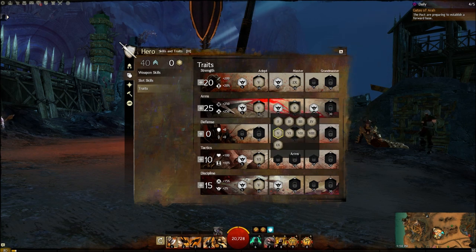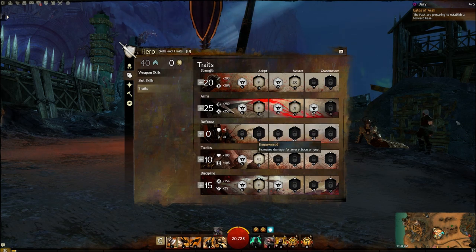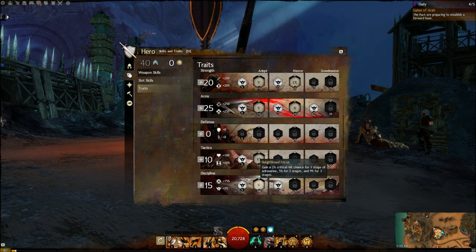If you're not using a Greatsword, the best swap for Forceful Greatsword is Crackshot — that makes your shots pierce and also makes rifle skills recharge 20% faster. In Tactics, I chose Empowered, which increases damage for every boon on you. On COF Path 1 farming runs with a Guardian, a Mesmer, and a couple of Warriors, you have a ton of boons and your damage goes up crazy amounts — I've seen a crit as high as 34,000 using 100 Blades. In Discipline, I use Heightened Focus: an additional 2% crit at Stage 1 Adrenaline, 5% at Stage 2, or 9% at Stage 3 — another reason to keep your Adrenaline bar full.